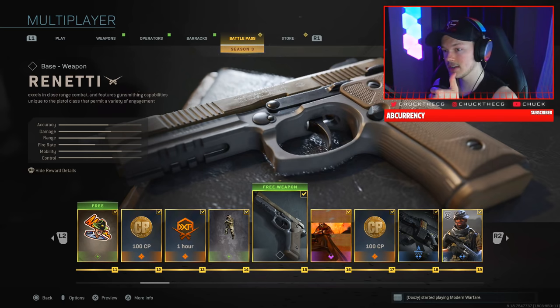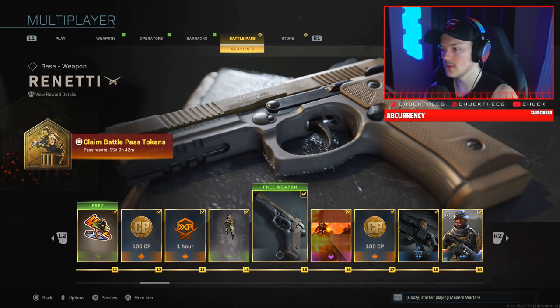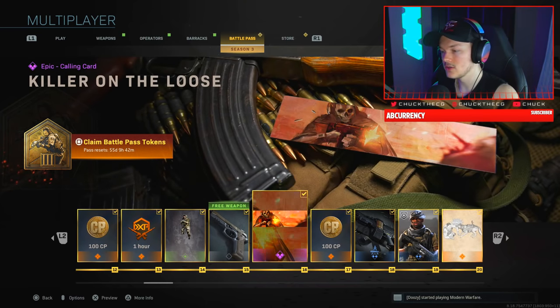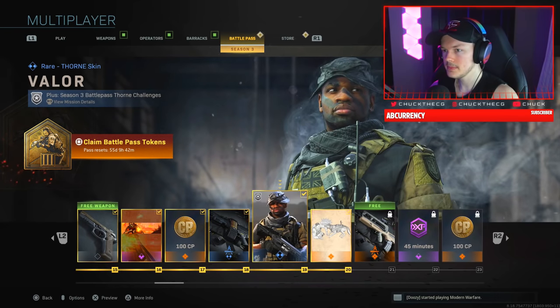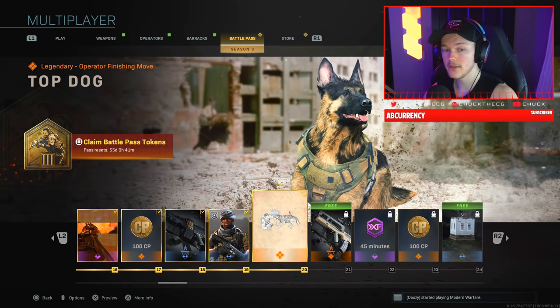After the first free weapon we have the Killer on the Loose calling card, 100 COD Points, the Mighty Mo rare LMG blueprint, and the Valor Thorn skin — I don't think I've used that skin in multiplayer at all.